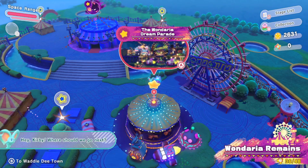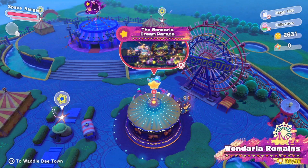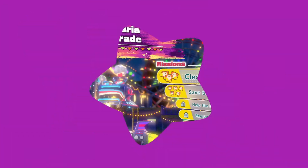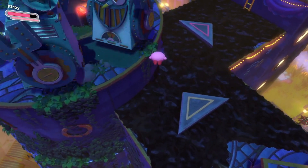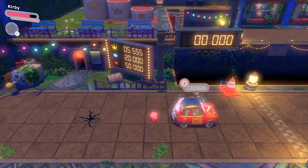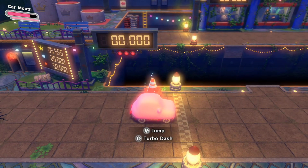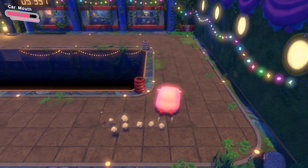This next one is in Wanderia Remains and it's in the Wanderia Dream Parade. This one's a little harder to pull off, so make sure you're following this closely. When you get to this part of the level, go on top of this path here and then go into the secret door. You'll go into a little racing area, and what you want to do is get the mouthful mode and become Carby.